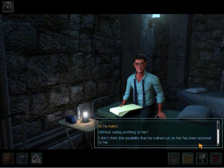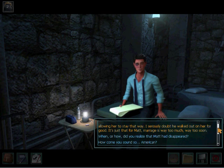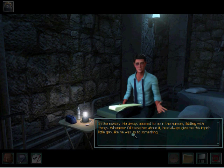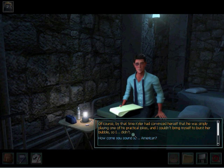That's an interesting version of events. I don't think the possibility that he walked out on her has even occurred to her. She's in a raging state of denial, and I don't see any harm in allowing her to stay that way. I seriously doubt he walked out on her for good. It's just that for Matt, marriage is way too much, way too soon. When or how did you realize that Matt had disappeared? Kyler and I went for a walk, came back, and the next thing I knew, Kyler was saying Matt was nowhere to be found. I last saw him in the nursery — he always seemed to be fiddling with things there. When I checked the nursery and saw that Matt's suitcase and backpack were gone, it finally dawned on me that he had left and wasn't coming back. By that time, Kyler had convinced herself he was simply playing one of his practical jokes, and I couldn't bring myself to burst her bubble.